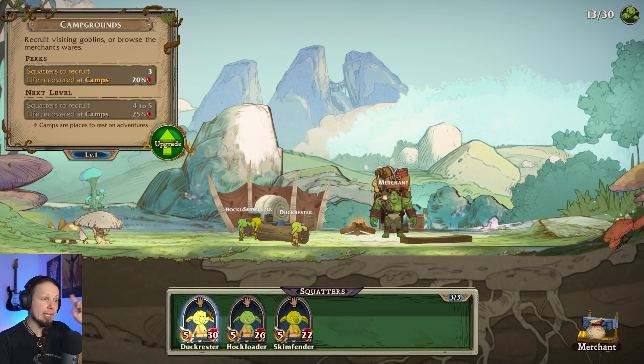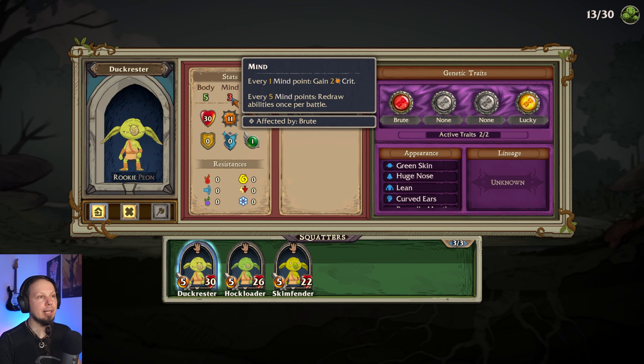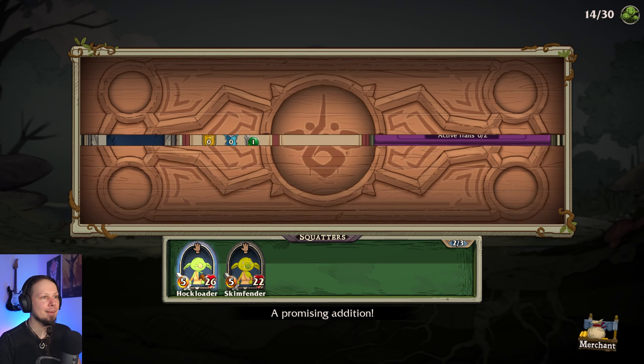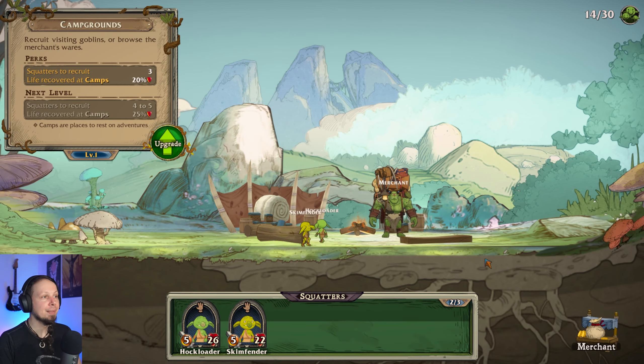So what else? We got some goblins, some new prospects here. Lucky Brute — but his base stats are not particularly great. He has good mind, so it's a 3-6-3. And Lucky? He could be a real good Raider. I'm actually getting you in here, Dark Rester. You are another nothing. You are also nothing.